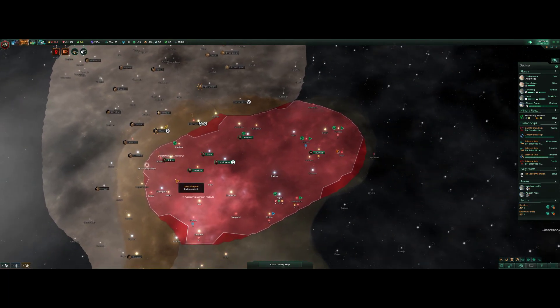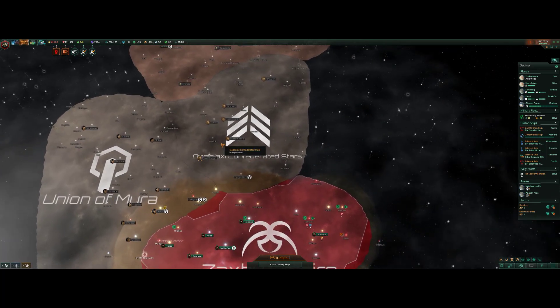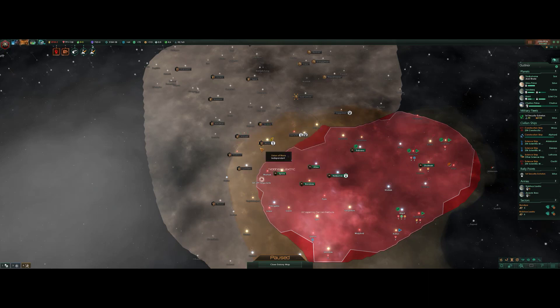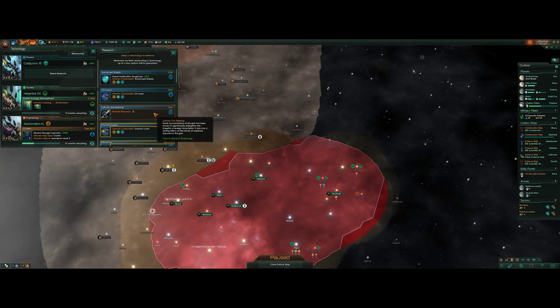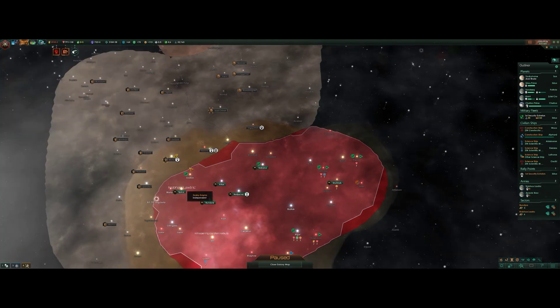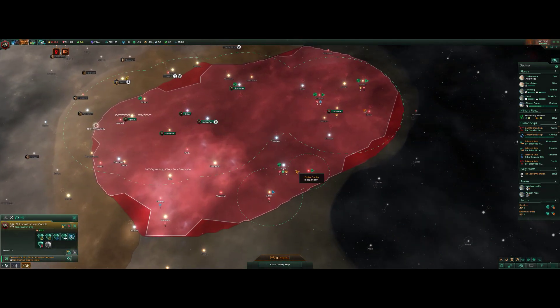We're getting to the point where these empires are going to be difficult to knock out — the war demands are going to be difficult to pull off getting all of their planets at once. This empire we can probably still do in one big chunk. These guys we're probably only going to be able to take six planets here in the first war, and then wait until the truce expires and take the last five. We did upgrade our core sector systems — that's awesome. We want to do the tile blockers, get rid of those. And it might be time for the next level of shields — we are a shield race, if nothing else.